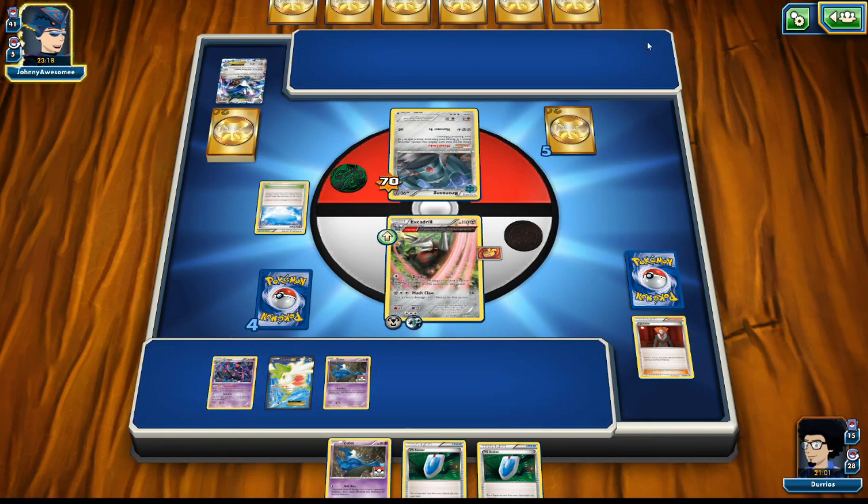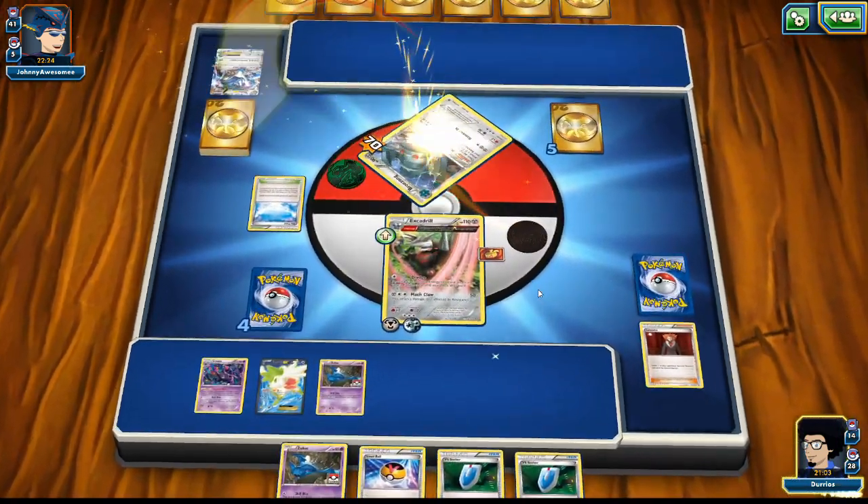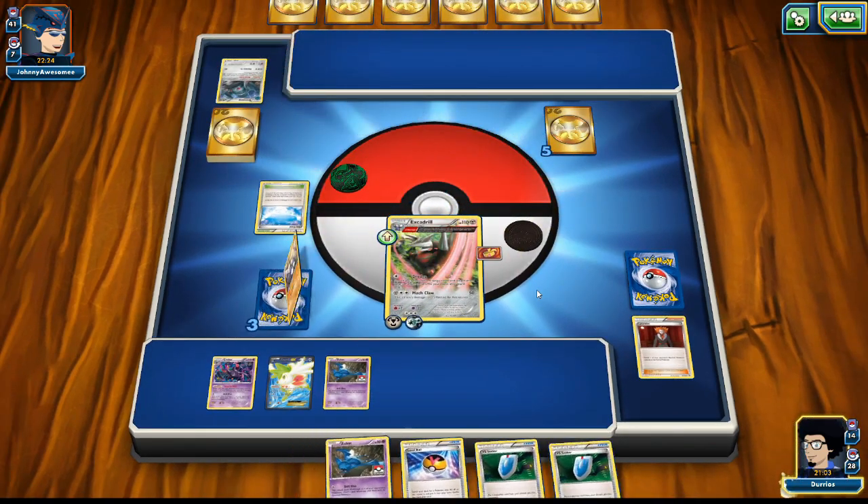If the opponent can't find another basic it's game. He's got six cards but they don't seem useful — he doesn't know what to do and just passes the turn. Game over. Another metal deck goes down against Excadrill. Let's see if we can find a non-metal opponent next.